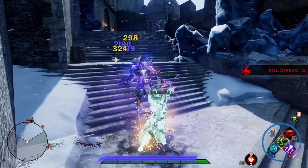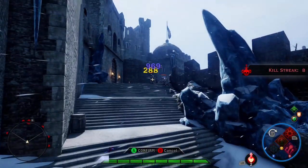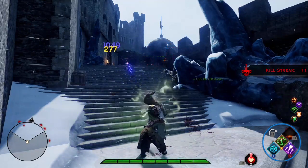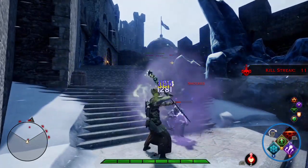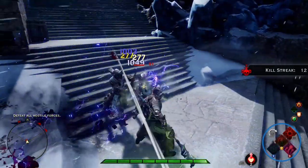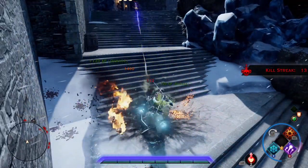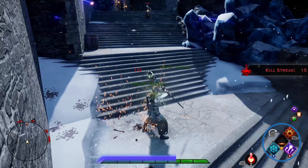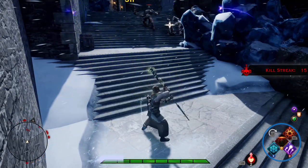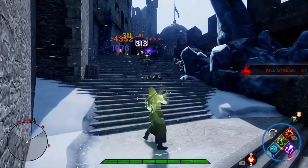Another big thing is support XP — there are a lot of ways to get it. The main one is barrier: running barrier, making sure your teammates get the barrier, and making sure they're taking damage with the barrier on. That's why I'm running it here — you can get a lot of support XP just based off barrier. Legionnaire and Templar also have support XP, but I'll get into that when I make their in-depth guides.